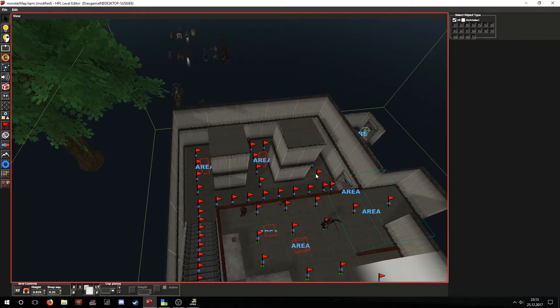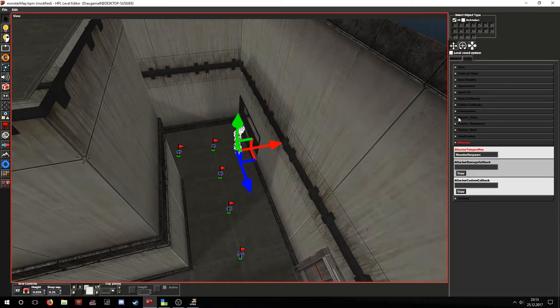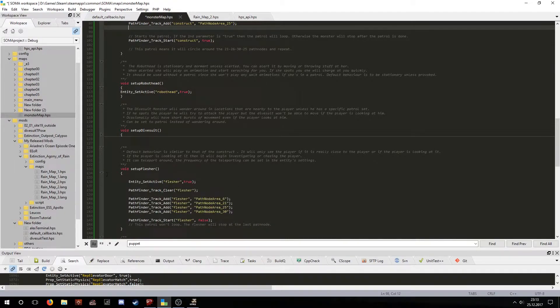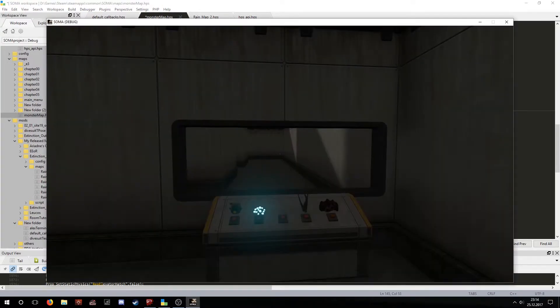Now let's take a look at another enemy: the flasher. The flasher is set up in a very similar way to the construct. You also have to set its teleport position for it to respawn if it catches the player, and you can also set it on a patrol without any problems. If you do not set a patrol it will simply stand there and do nothing unless it notices the player. I have used the same commands — this time using the flasher's name as the entity. A difference here is that I used the false argument, so it will not be looping its patrol. It will go somewhere and then stay.